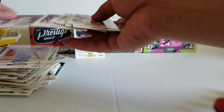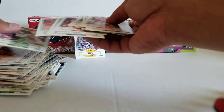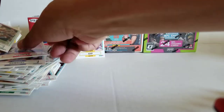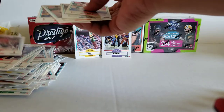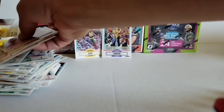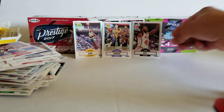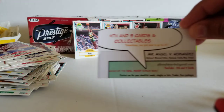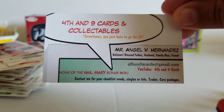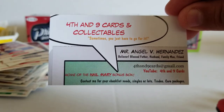No Jordan in those eight packs. Kemp, Magic, Kerr, Glenn Rice. I'll leave off with those two. Let's go with Glenn Rice rookie. So that was my Throwback Thursday — a quick update on some stuff I got in. Angel Hernandez, 4th of 9 Cards and Collectibles, signing off. As always, thank you very much. Take care and God bless.